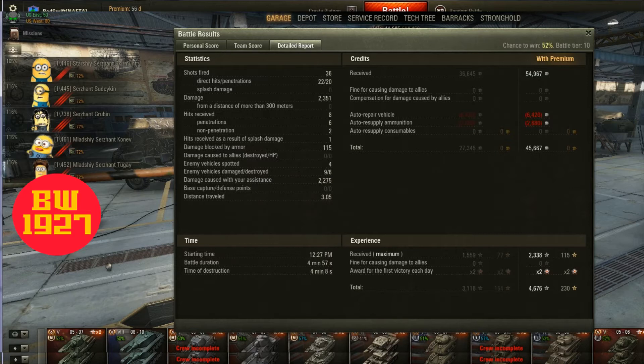Not bad. 2,351 in damage. He received a total of 8 hits — 6 penetrations, 2 non-penetrations, 1 splash damage. Armor block: 115. Vehicles spotted: 4, 9 damaged vehicles, and 6 destroyed. Assist of 2,275, which is excellent. He received a total of 4,676 XP — so that's not bad at all.